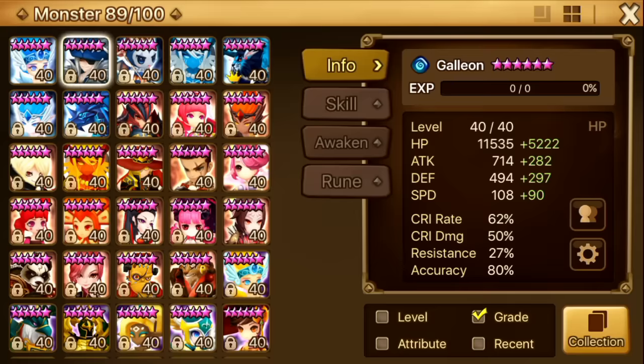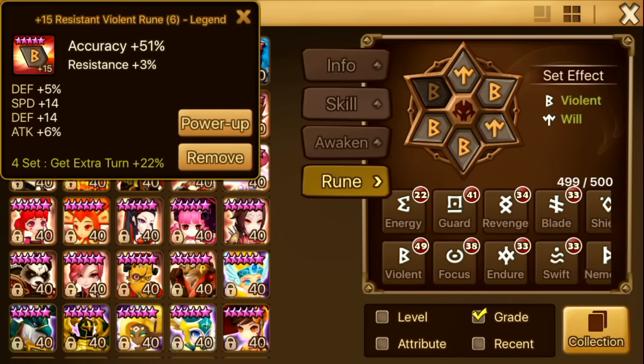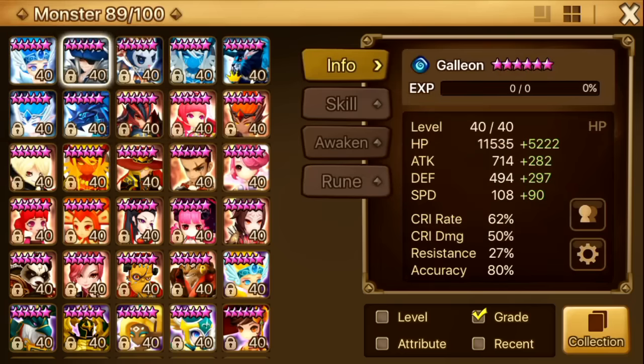This is my Galleon. I runed him speed, crit rate, accuracy — Violent Will. I really like high accuracy because I think that landing the armor break is extremely important, so that's why I runed slot six for him that way. For speed, he moves a little bit before my Tower and Rika, that's why I put them as a combo in arena. He's in my dragons team, my giants team — I use him pretty much everywhere: Hall of Heroes, all that stuff. He's extremely versatile.